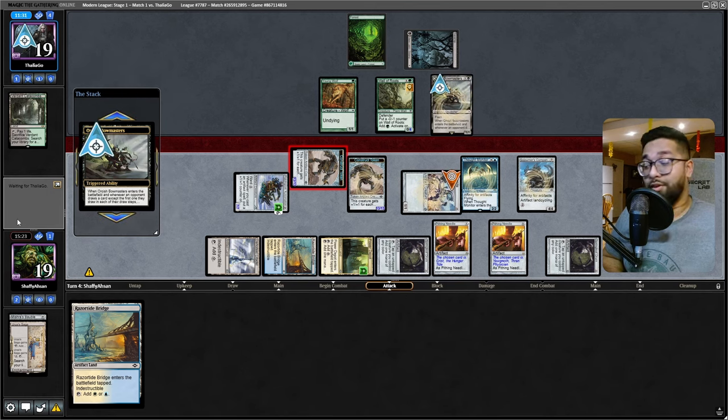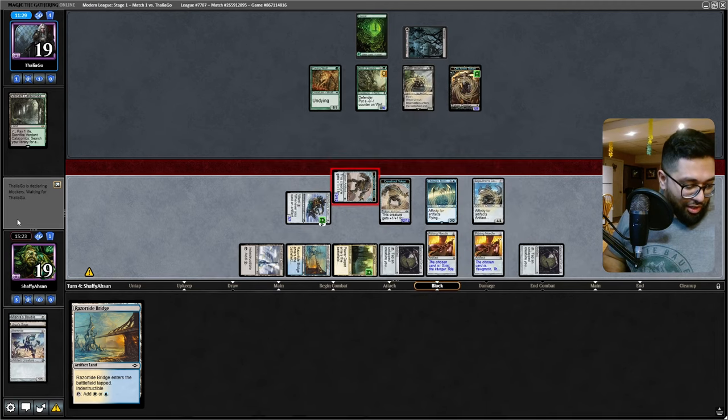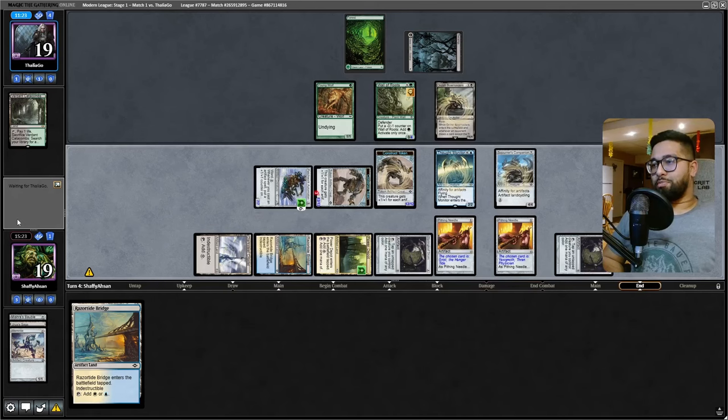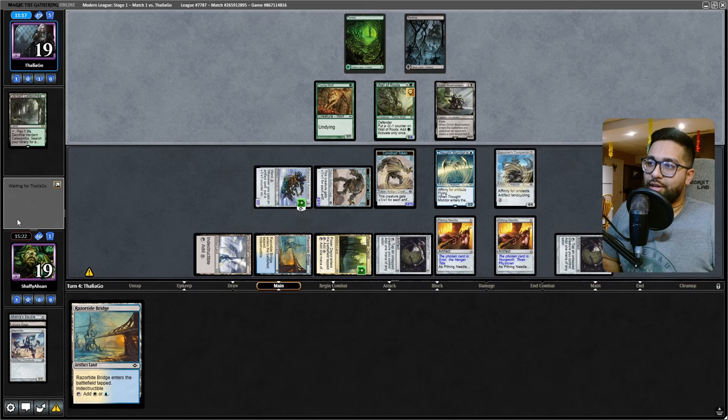I actually quite literally don't understand - okay. It looks like the clock plan was an actual strategy because our opponent might be a little new, or they might have just passed through that trigger. I don't know. We got a pretty crazy board here.